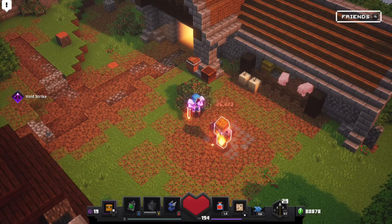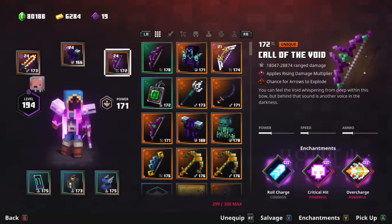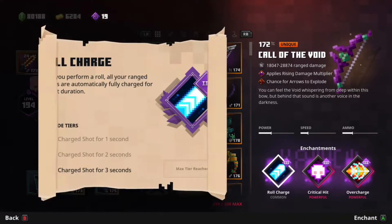Let's review some enchantments that I recommend to use for this bow. For the Call of the Void and the Void Bow, I recommend enchantments like Overcharge and Supercharge to increase the amount of damage done.